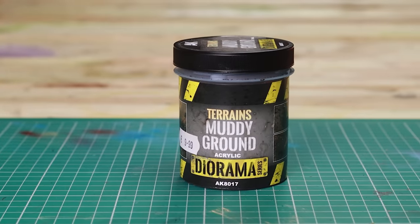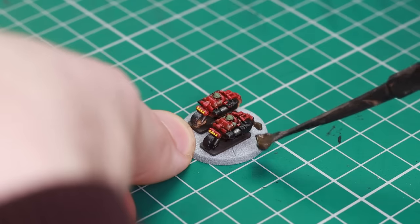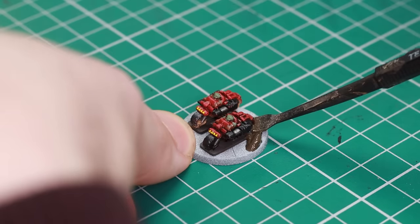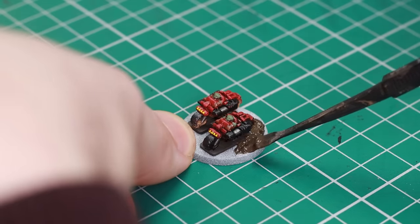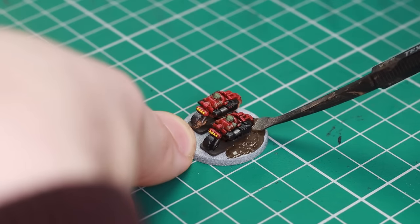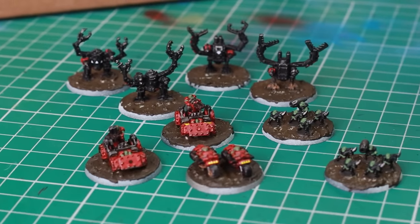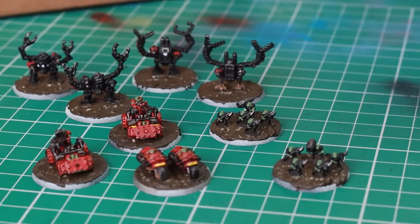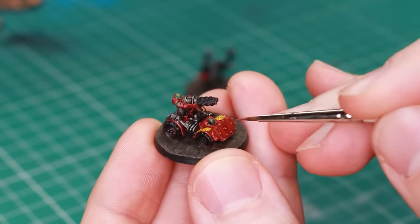Then I had another thought about the bases. Let's forget about the grey concrete and go orky — go muddy. This would be a great way using these texture paints from AK Interactive, which are available at our shop at broadsidewargaming.com. These are a great way to fill in the height difference between the bases and the bases of the models.